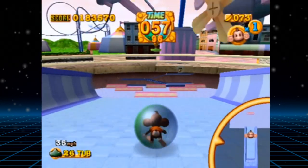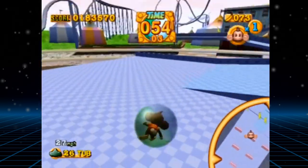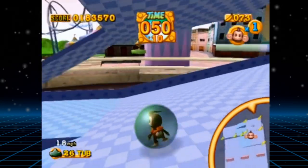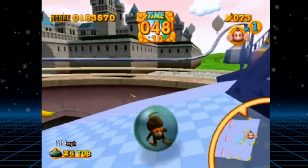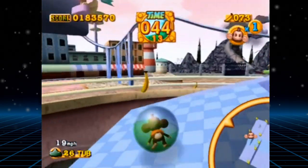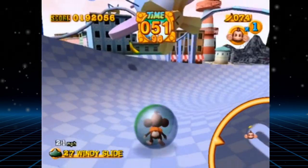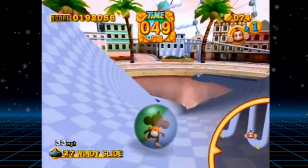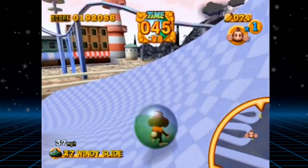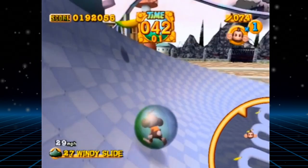A fairly annoying thing I noticed while playing both story mode and challenge mode is that the timer constantly makes a noise as it ticks down. It's just not really necessary for it to do it every single second — I feel like maybe it should have only started ticking when it got to 30 seconds, or maybe just not done it at all. It's a bit distracting, which to be fair could be the point, and you do learn to tune it out after a while. But still, it's annoying.